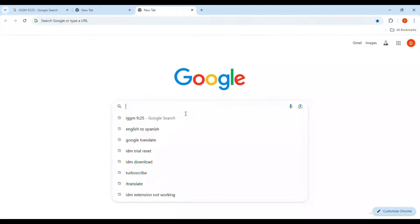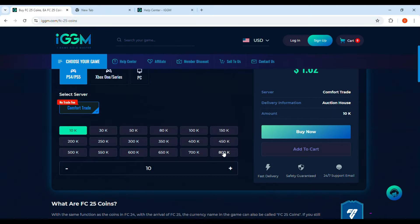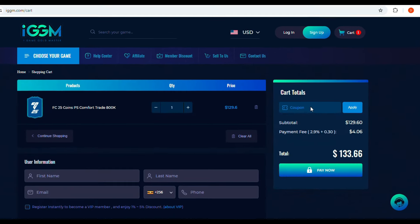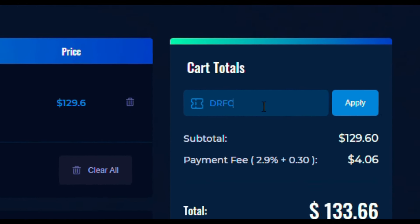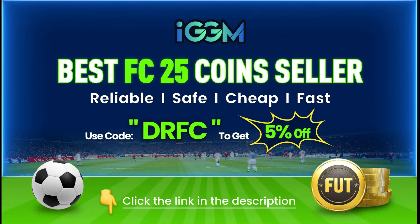If you want cheap and safe FC25 coins, visit iggm.com and build a strong squad to start your FC25 journey strongly and leave your opponents behind. Use the discount code DRFC for 5% off — link in the description.